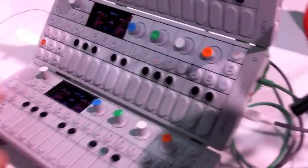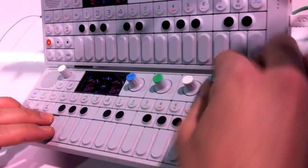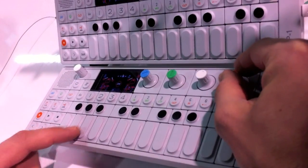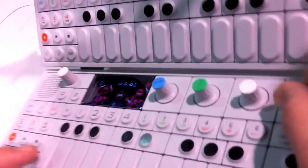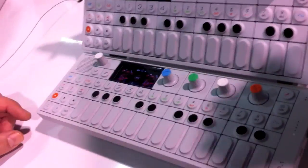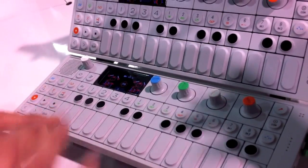First, we have a new sequencer. It's called the finger sequencer. It's a machine sync, analog input and output. So you can connect sensors — this is like a pressure panel.